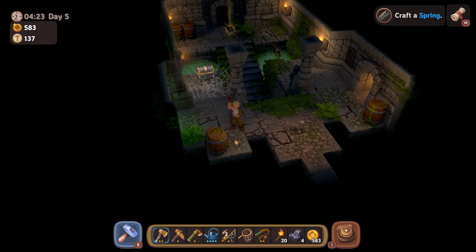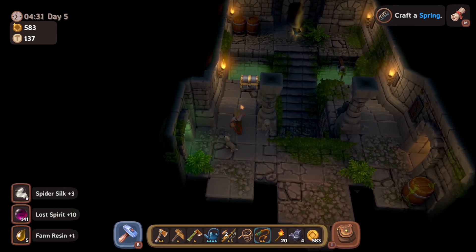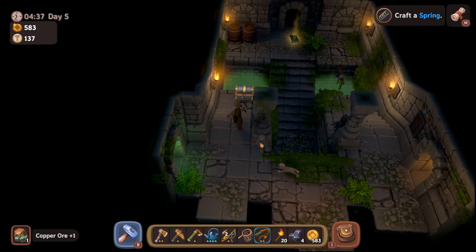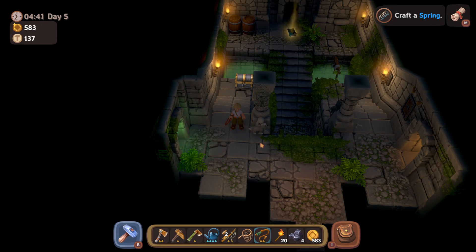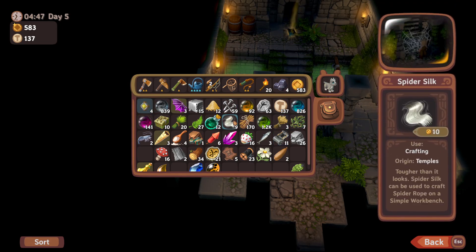Salve citizens and welcome back to a little bit more Luma Island, just here for a quick one. This one is pretty easy, but let's talk about spider silk. You get it in the dungeons that you can explore — the archaeology stuff and dungeons you can generally explore. Make sure you're stopping by and taking time to break all of the spider webs you see so you can get that spider silk.